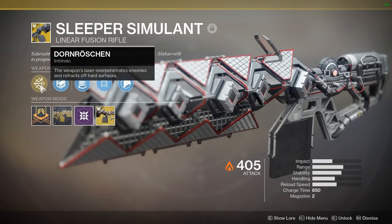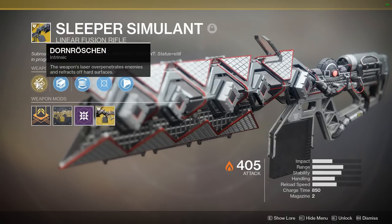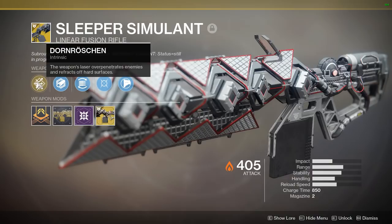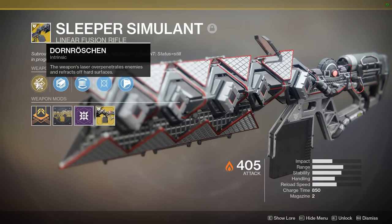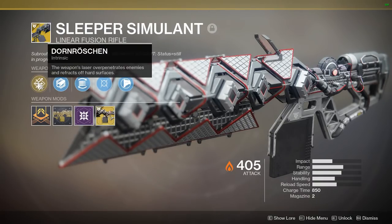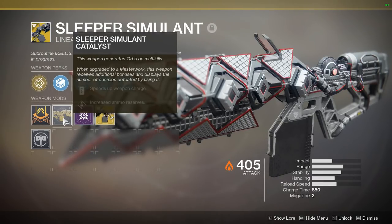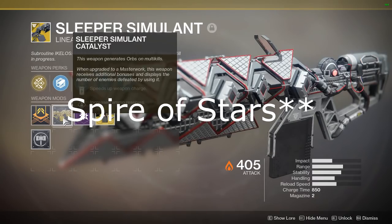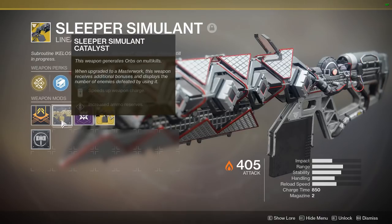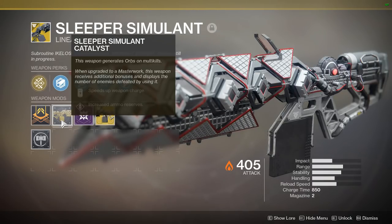Coming in at number nine and number four for exotics is the Sleeper Simulant — a D1 return — mostly because of its over-penetration perk. If you place your shots right you'll be doing a massive amount of DPS to bosses, and you don't necessarily need to hit the ricochet shot to do lots of damage — even just headshots staggering the boss deals a lot. It's also great for clearing middle- to higher-tier adds like orange and yellow bars. The catalyst is a top recommendation — a random drop from prestige Leviathan completions — it speeds up weapon charge so you fire your Sleeper faster and get more ammo reserves, greatly increasing your DPS output.